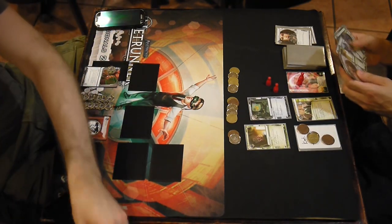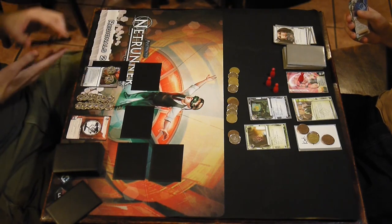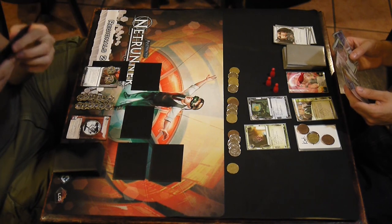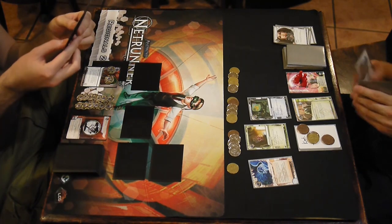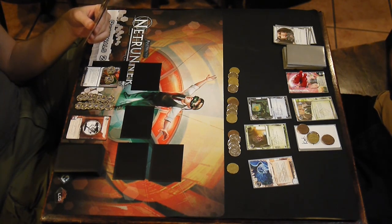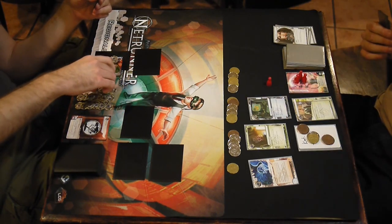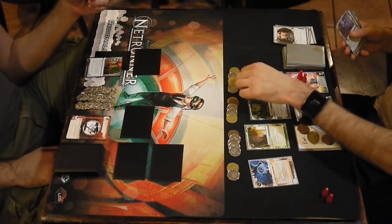That's a lot of money for Jinteki, but I got some money too. Really my problem here is that I'll draw cards like Sure Gamble, and since I don't want them net-damaged into the trash I want to use them. I also don't want to discard them. I want to draw into the cards I really need with Pro Contacts. I just sort of have to play what I draw — any piece of the rig that comes up until I get the piece I'm looking for. I could overdraw a little bit to go deeper faster since I have a Clone Chip.